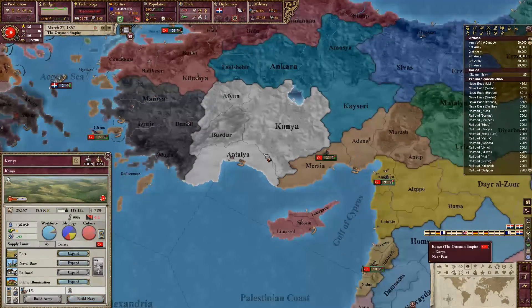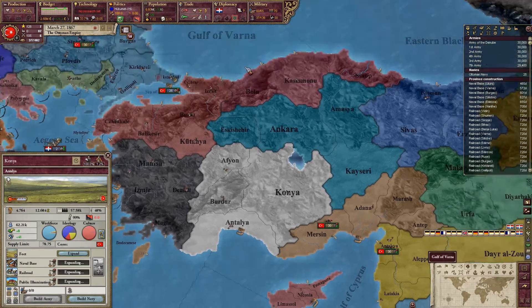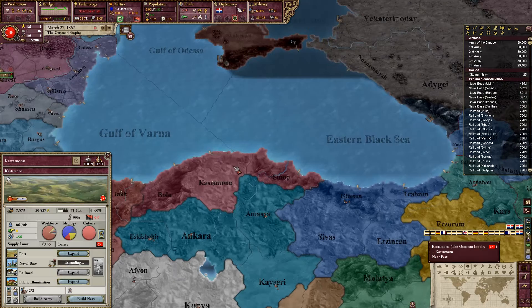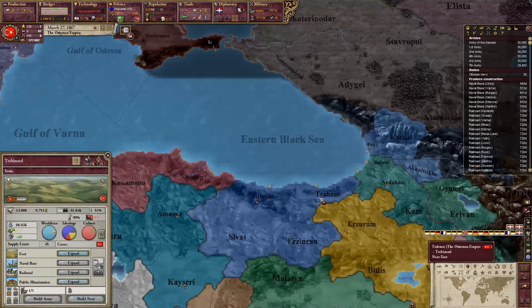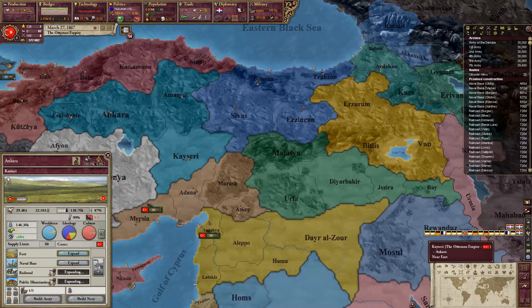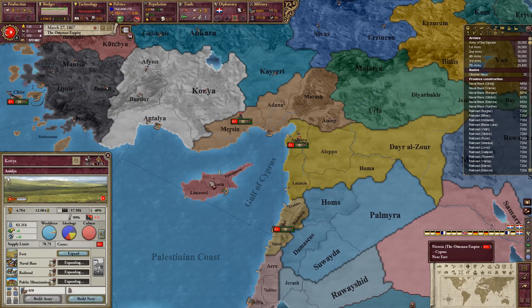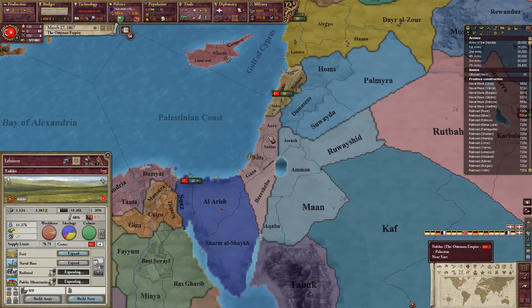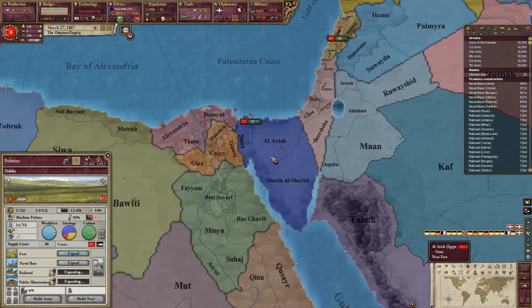I should fix this when I take Samos because then I can do it all in one fell sweep. I don't think there can be any railroads through mountains. There we go.